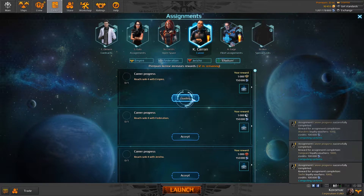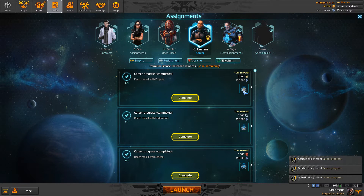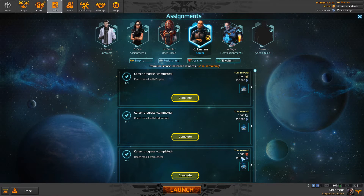Now we have rank 4 with Empire, Federation, and Jericho. Same thing, but we got a Deflector Package instead, and a bit more loyalty vouchers. This is a testing account, so I can show you what I already have. They don't go over the cap — the cap is 1,000,000.